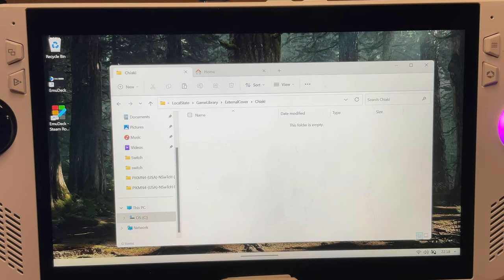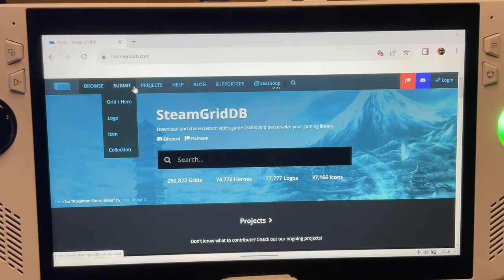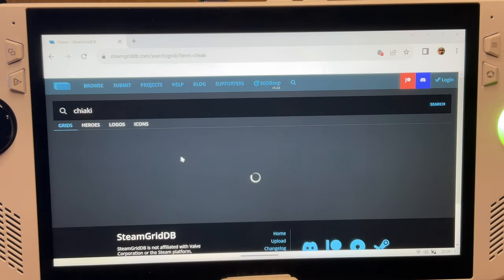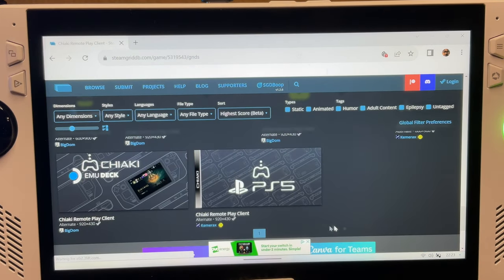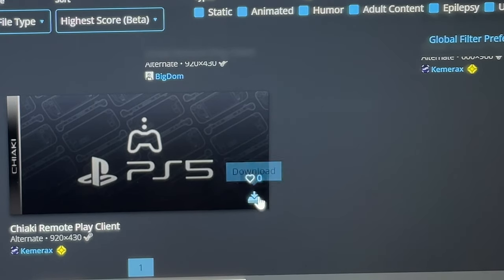For step 3, let's find our new artwork. There's a fantastic website called steamgriddb.com — link in the description. Simply search for your new game cover or app here, so in our case Chiaki. Remember, we need landscape artwork to use in Armory Crate, so pick any artwork you like. Click the small download button on the very bottom right. Double check that it's a PNG file, otherwise the file won't be read properly. This is important, so don't forget this.